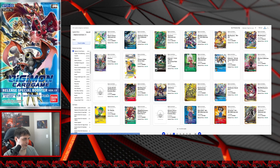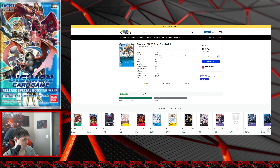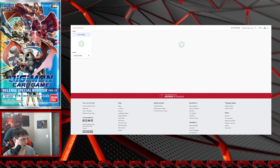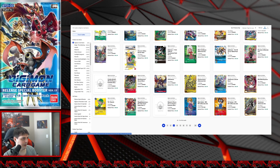Zuttomon SD2 tamer pack is on the rise — regular Zuttomon is like $15, so this is about twice the price for an alternate art reprint. I'm guessing it has like some kind of shine or sheen to it but I can't really tell from the image. Rosemon alternate art is at $25 — looks like it's come up barely a dollar, pretty stable. I don't see a lot of play with Rosemon and I'm not sure about the future.